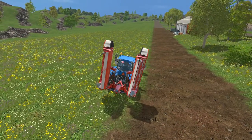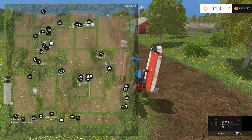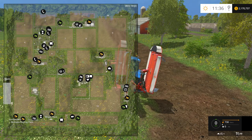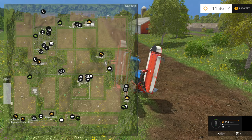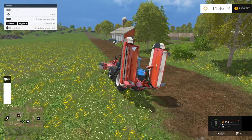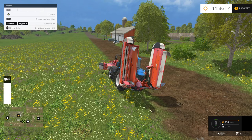In one of our last videos, we planted grass on field 19 over here, and we've also planted grass on field 20. On this particular map, I like planting grass on those two fields because it makes for one big long grass field. Now in Farming Simulator, once you plant grass on a field, courseplay is no longer able to recognize it as a field. So we can't automatically generate a course by just selecting field 19 like we did in some of our previous videos.